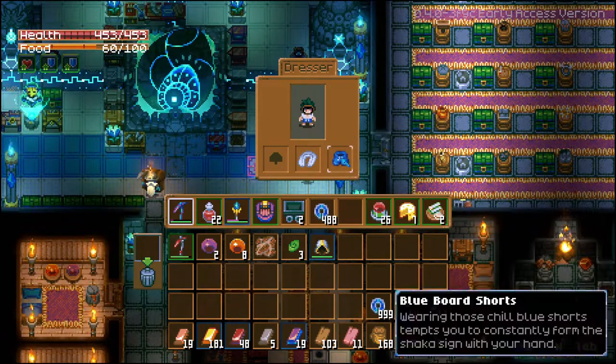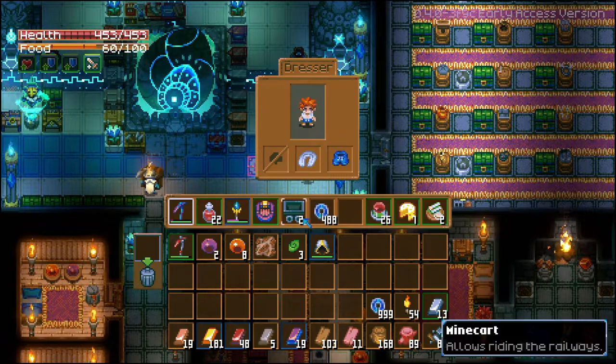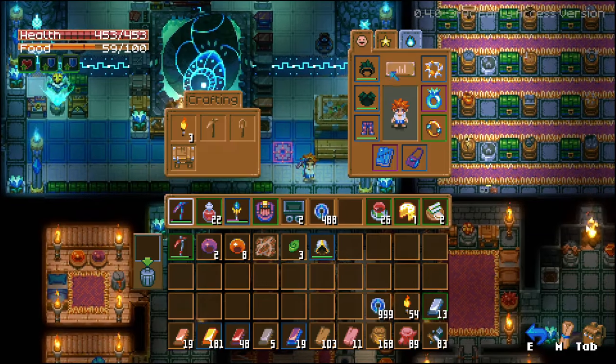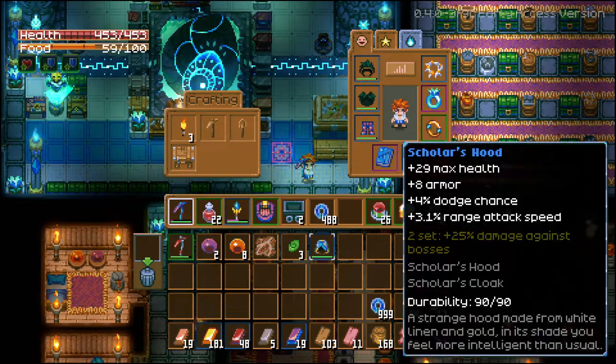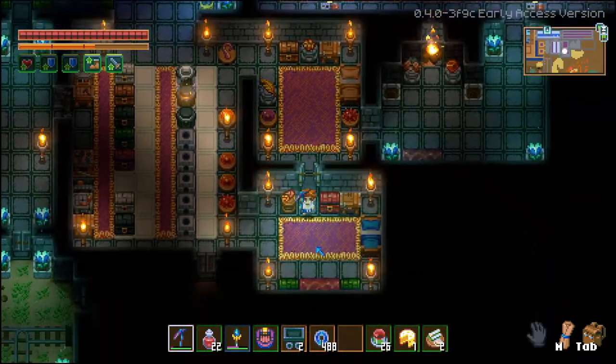When you go inside the dresser, you place whatever item you want. So if I want my character to look like this, I can also click this to remove my character's vanity — and now I'm running around looking like this, although I still have armor on.